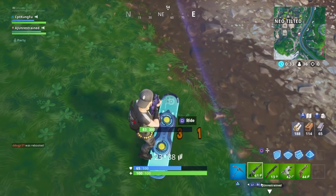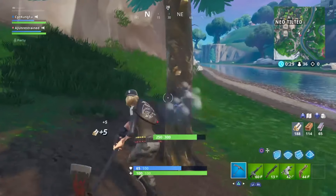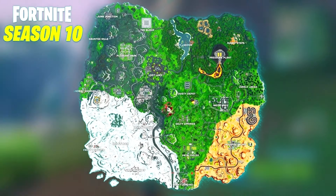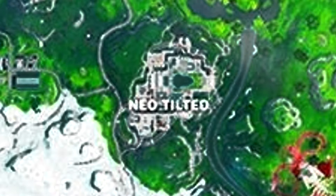But just then I realized that there was a much easier way of doing this. Not only were there drift board spawn locations much closer to Tilted Town than the one I had been going to, but I discovered a much simpler method by surfing Reddit.